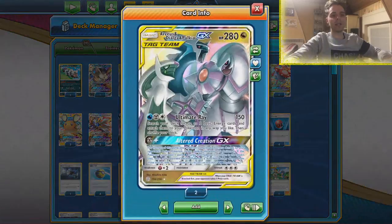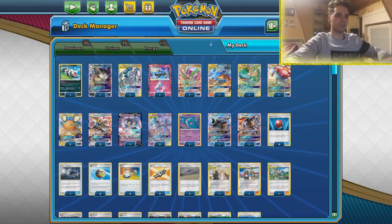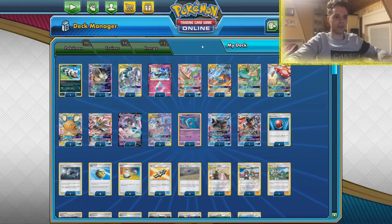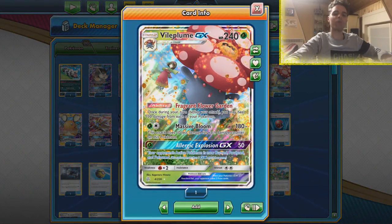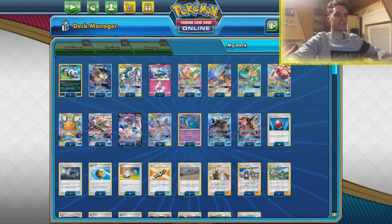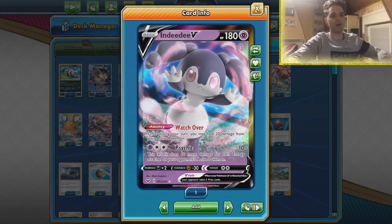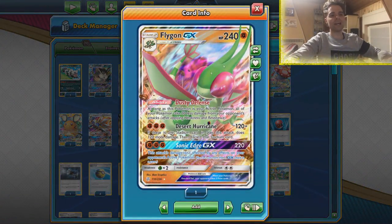There's also ADP in here. Sometimes we use Altered Creation instead of Solburst GX — that's against the One Prize decks mainly, because that is going to help us out a lot. We have low-energy attackers in the form of Vileplume, which can smack 180 damage if we don't have any damage counters on ourselves. You might worry about the rainbow energies — don't worry about it.